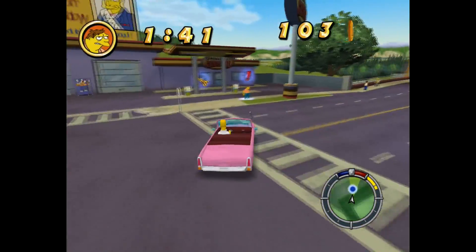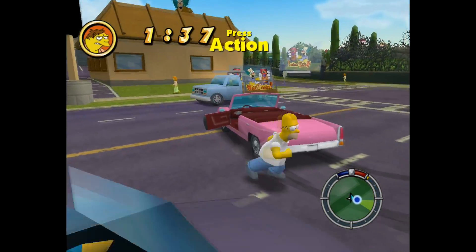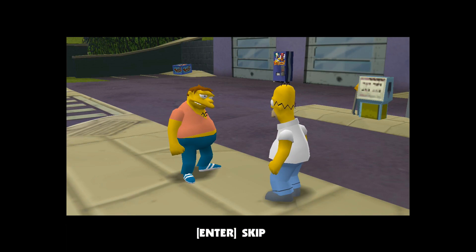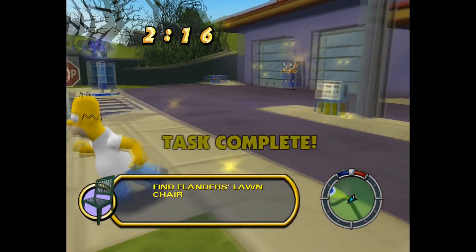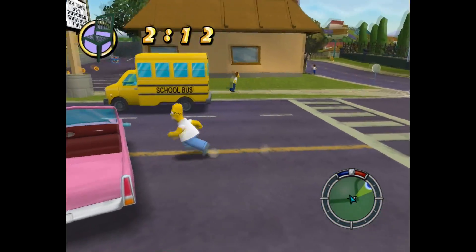Where's Barney? There you are. Homer asks Barney if he remembers that cooler he gave him for his birthday — well, Flanders wants it back. Barney asks what he'll use for a toilet. That's gross. Well done.